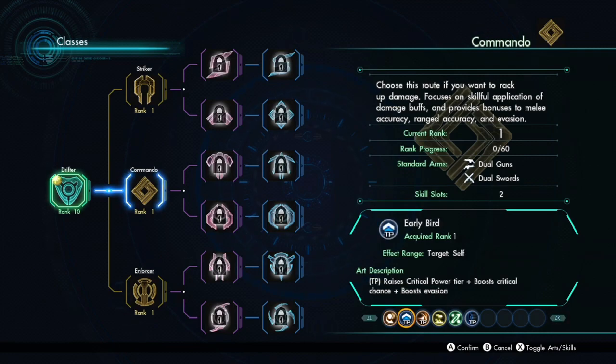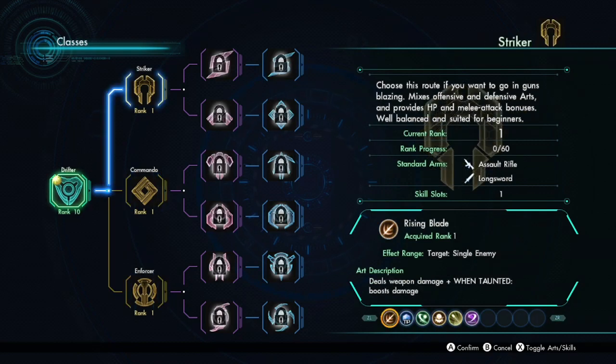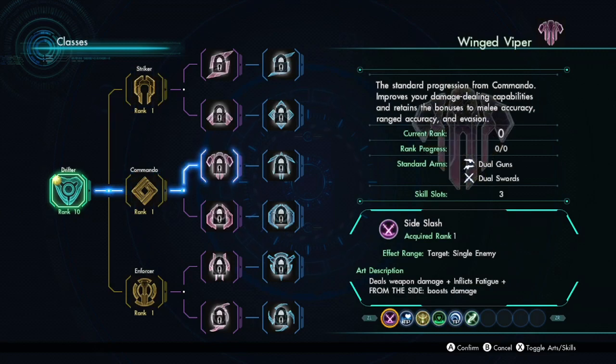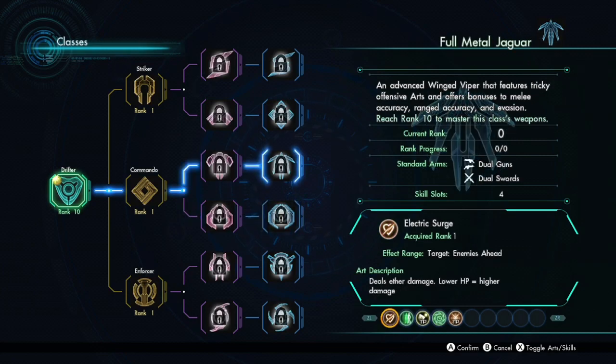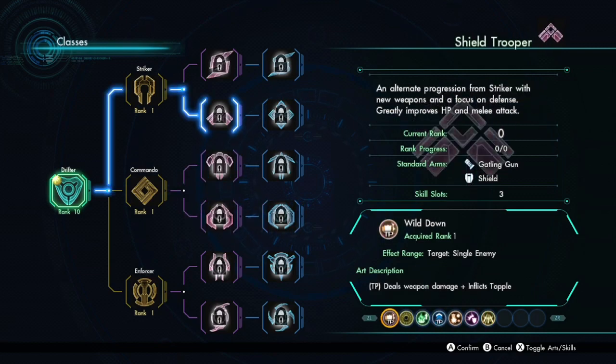Choose this route if you want to rack up damage — focused on skillful application of damage buffs, and provides bonuses to melee accuracy, ranged accuracy, and evasion. This is like Elma's class — dual guns and dual swords. Elma uses stream edge and sliding slinger. This is basically just like, hey, do you want to be Elma? Dual sword sounds fun.